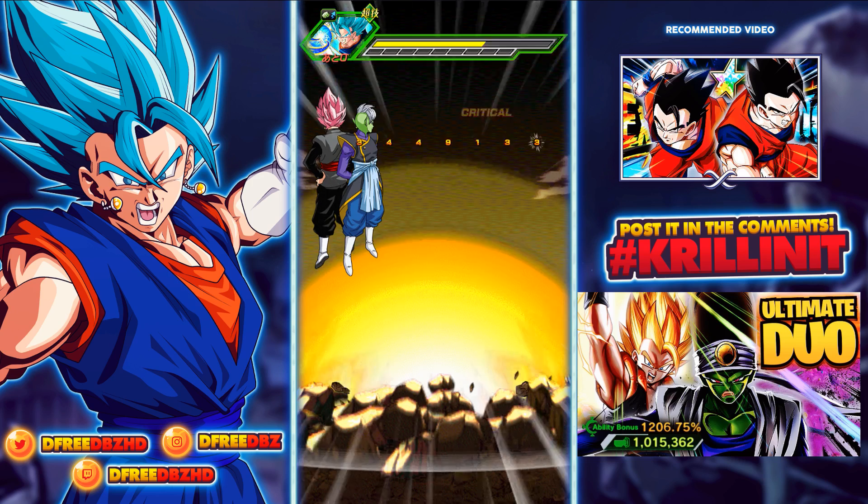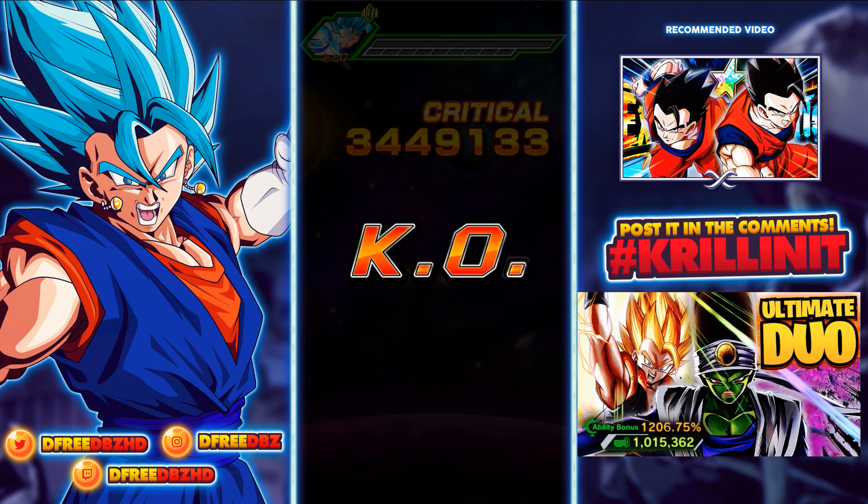Thank you all for tuning in. I hope you guys enjoyed today's video — hit that subscribe if you happen to be new for more content. This was a lot of fun. Recommended videos are live on the screen — check out the top one: EZA Gohan, AGL and Physical Type, both getting Extreme Z Awakenings. And down below we have the ultimate duo — over 1 million power level Pycon and Gogeta on Dragon Ball Legends. Do you think Pycon's trash? Watch that video. Have an awesome day everyone, and I'll catch you in the next one.